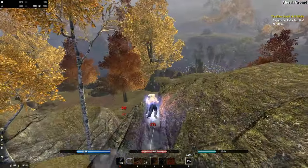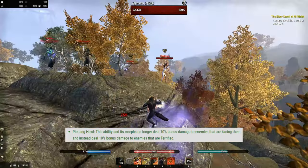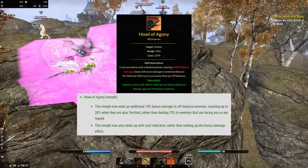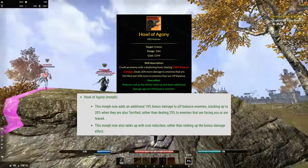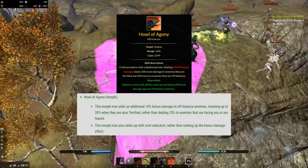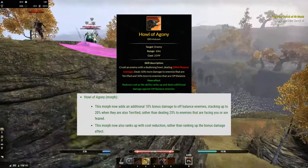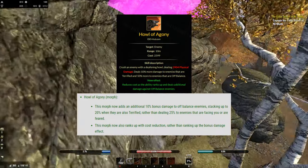Another change is on both Howl spammables. This ability and its morph no longer deal 10% damage to enemies that are facing them; instead they deal 10% damage to enemies that are Terrified. The Howl of Agony morph will no longer give you 25% more flat damage to opponents that are facing you. Instead you gain 10% more damage to off-balance targets — a small damage nerf but more comfortable to play. On top, they reduced the skill cost on this morph, which helps for sustain.